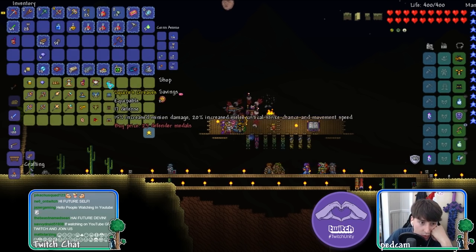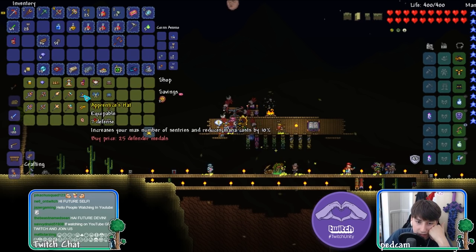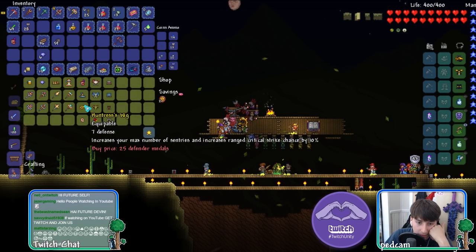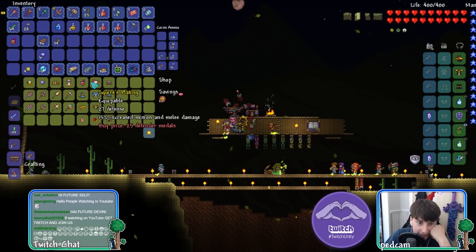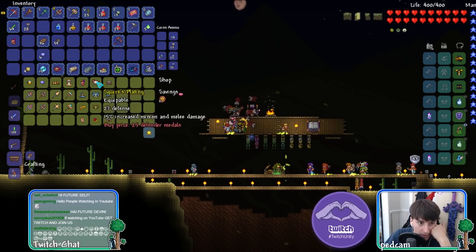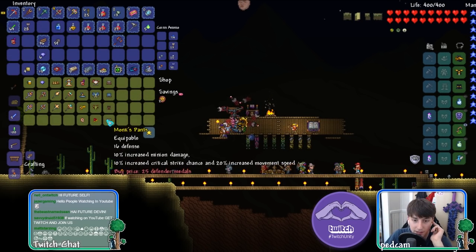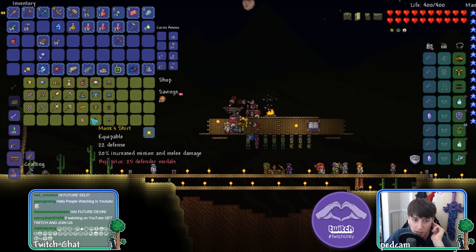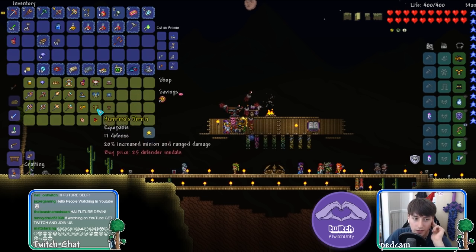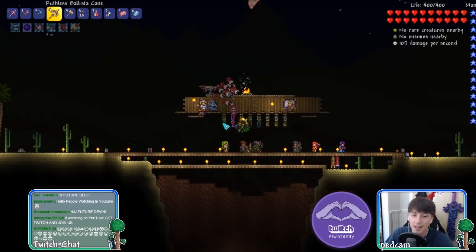I think we're going to go for Squires - we've already bought one piece. This says reduce your mana cost by 10%. I'm pretty sure just getting really tanky is the best way to do it. This one's supposed to be melee, but in my opinion the tankiness matters most. Everything else - minion and melee damage - every single one has that. I think just getting the tanky one is the best, so we're going to go for Squires.